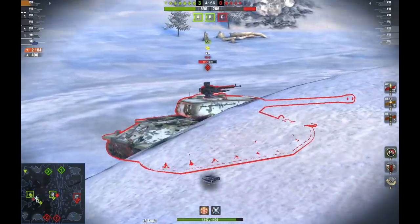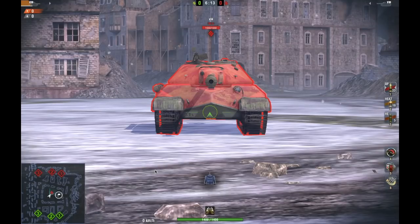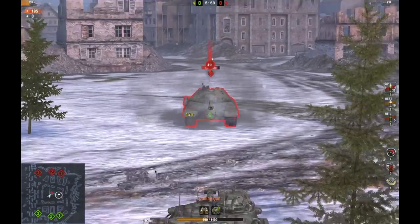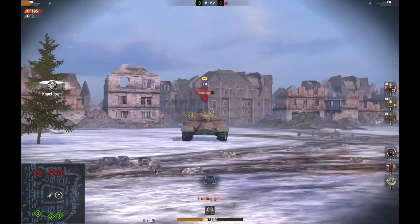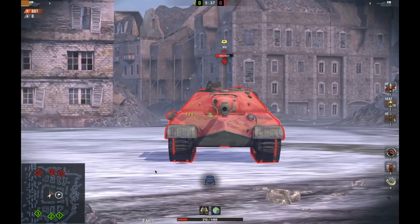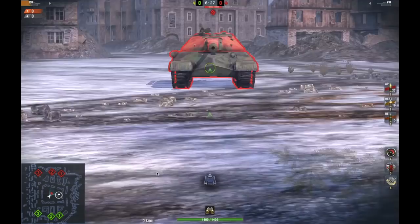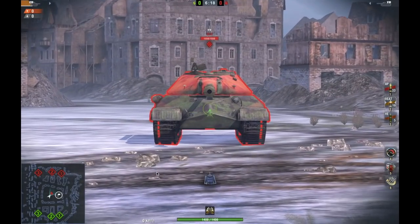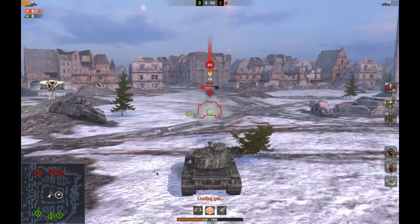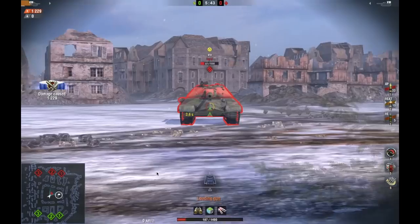I hope this really encourages people to run calibrated shells. If you can get flank shots off, that's fantastic, but sometimes you have to fight. If we look at it with calibrated shells with AP rounds, it is not all that great either — you do bounce some shots. With calibrated shells and HEAT, you do get more reliable penetrations, but in the end you still lose these open brawls. I hope this numbers game makes you reflect on how to play the tank.